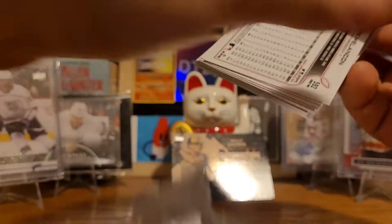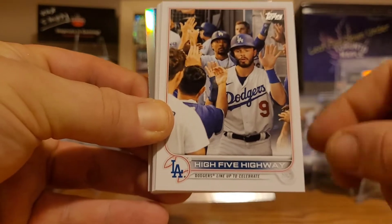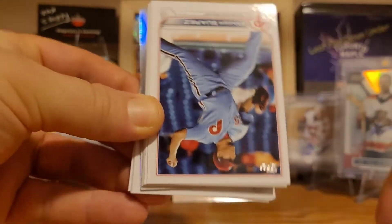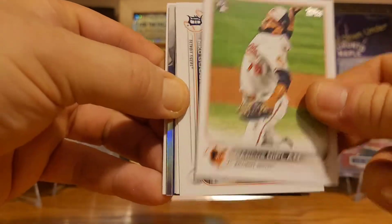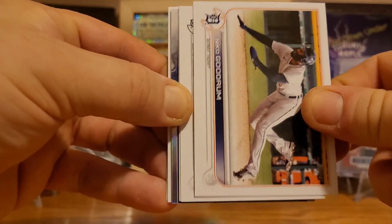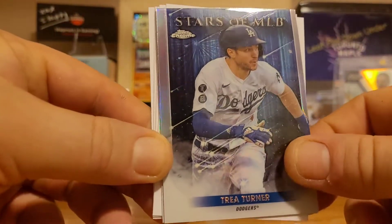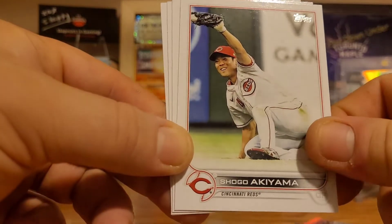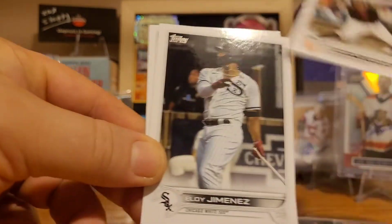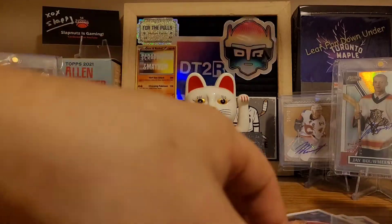Pack number two: Taylor Trammell, Highway Tenor, Ranger Suarez, Marcos Diplan, Nick Goodrum, Abraham Toro, Tommy Edman. We have a Topps Chrome version of the Stars of MLB — there's Trea Turner, Matt Olson, Shogo Akiyama, Wilmer Flores, Eloy Jimenez, and Mark Melancon.